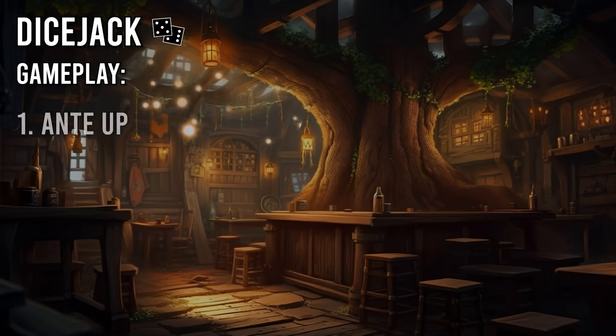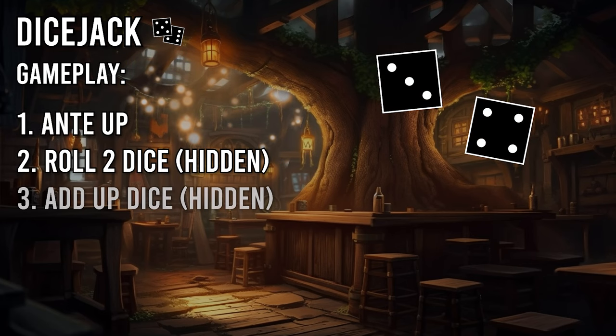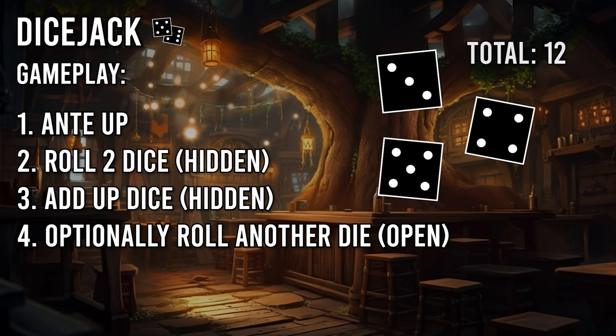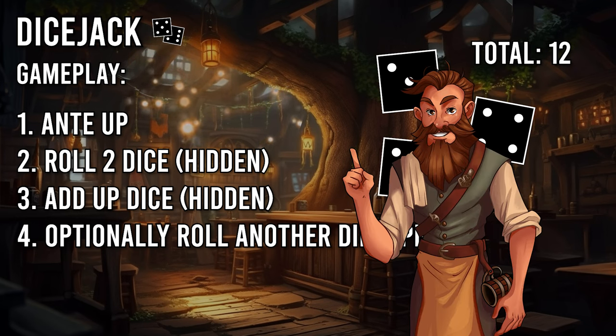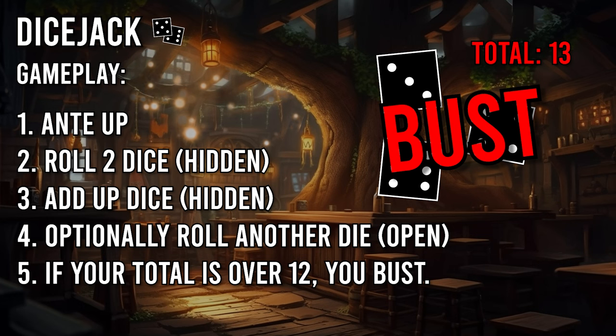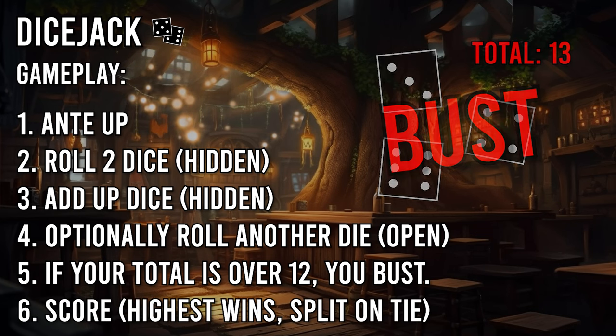To start, each person antis up and rolls 2 of their dice, then adds up the total, keeping them secret. They can then choose to roll the third die if they'd like, adding that to their total, though the third die is always rolled openly and not kept secret. If the third die puts your total over 12, you lose the round immediately. Then everyone who didn't bust reveals their dice, and the highest roll takes the pot. If two or more people tie, they split the pot evenly.